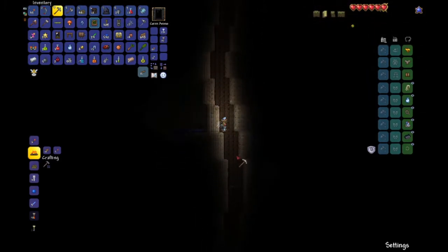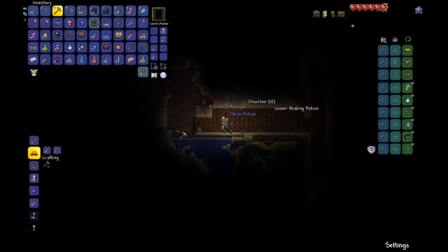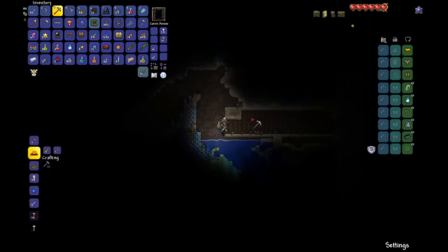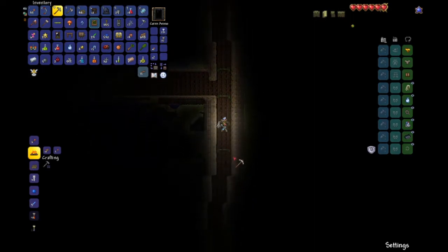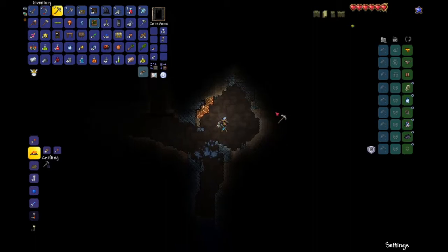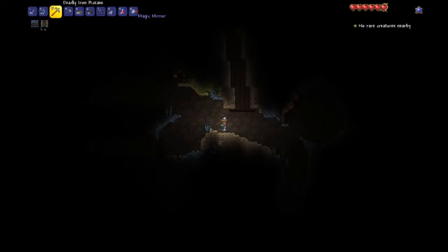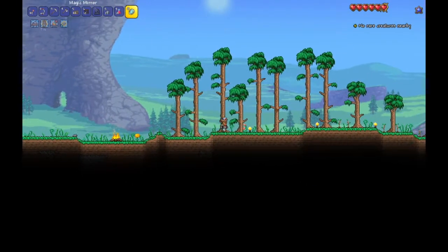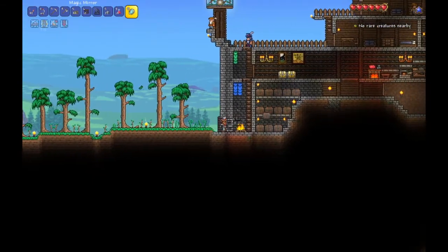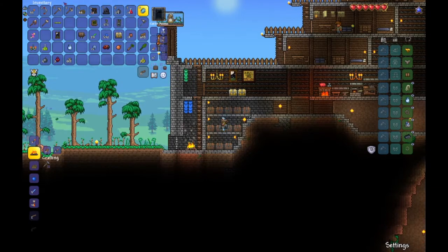Should we just magic mirror back home? There's some stuff here - well, that was kind of useful. Let's keep going. Looks like I'm just down into the caves. We're going to magic mirror back home and put some of this stuff away - correction, we're going to magic mirror into the middle of nowhere and then go home. Back to the chests - first things first, quick stack and then sort.